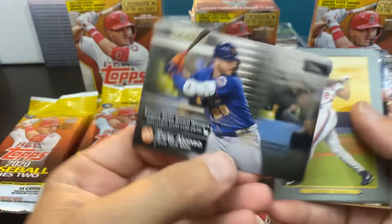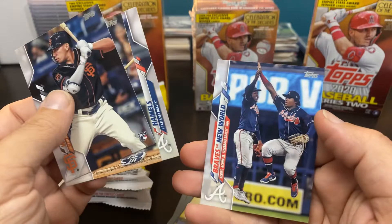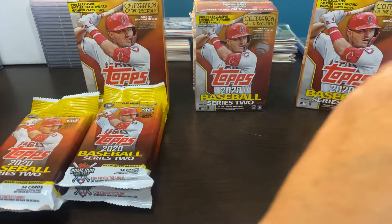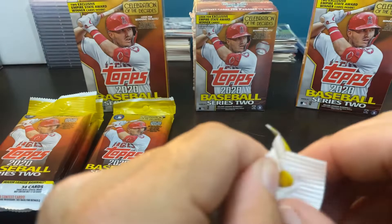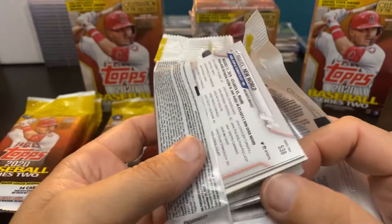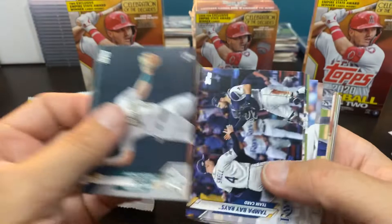Another Alonso insert. The Vladdy Daddy. Mike Schmidt. Brave New World. So gold and a rainbow foil in that pack. We've got a numbered card or a relic out of every fat pack so far. Granted we're only three in, but it's a pretty good start.